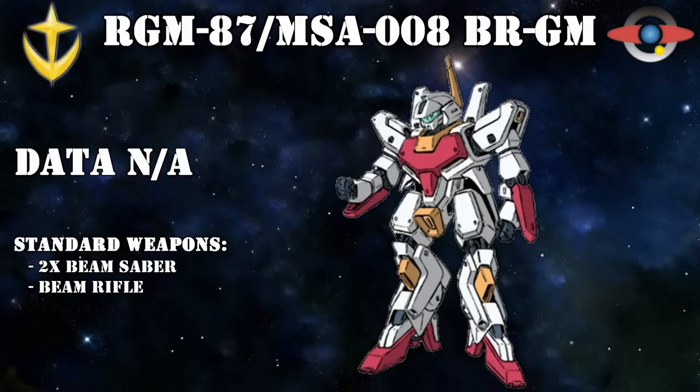These conversions were a joint venture by Buch Aerodynamics and NAMSD Labs. In March of UC 0088, the so-called Bar Chim was adopted by the AEUG and Karaba as the MS-008, and after seeing its performance, the Earth Federation also adopted it with the model number RGM-87. Around this time, two types existed: the A-type, which only had its head modified, and the B-type, which used parts from the GM-3 to increase parts compatibility and ease of maintenance.